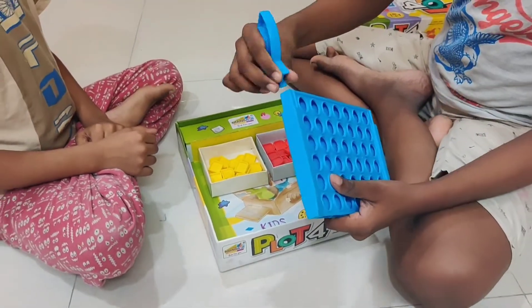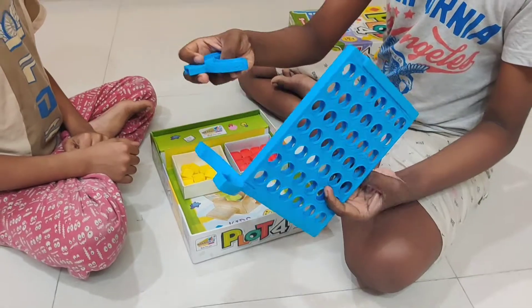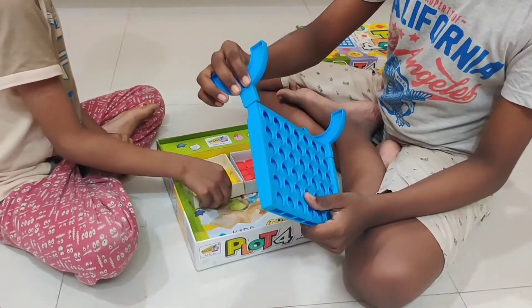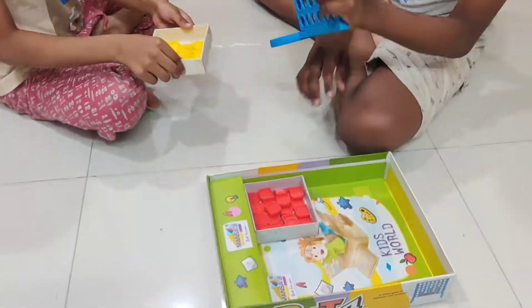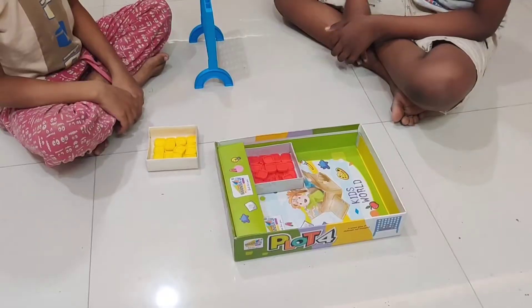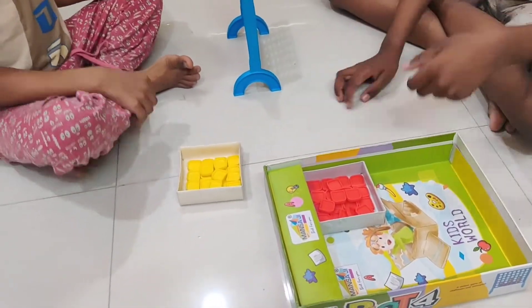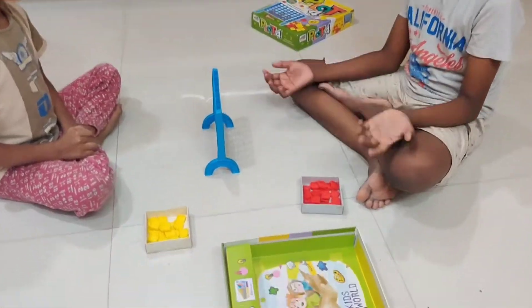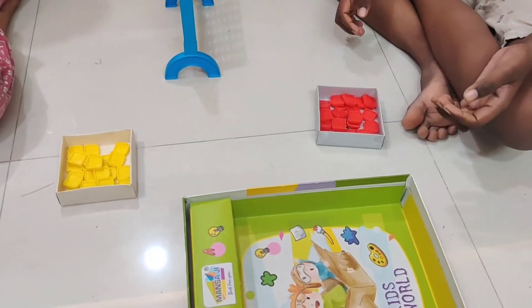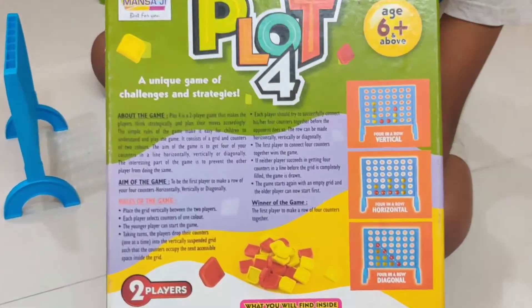First we need to fix this stand. This is a 2 player game, so it has 2 colors — yellow and red. Each color contains 22 coins. The instructions are given at the back side of the box.